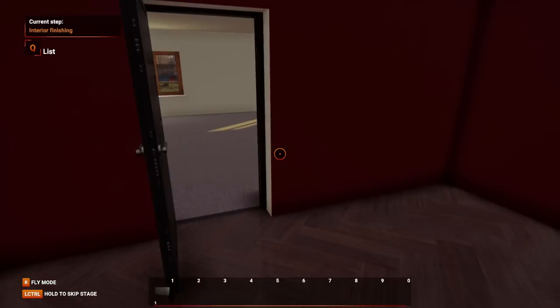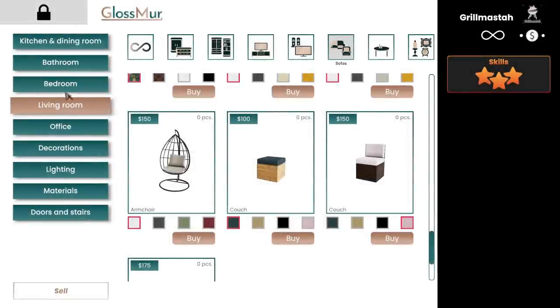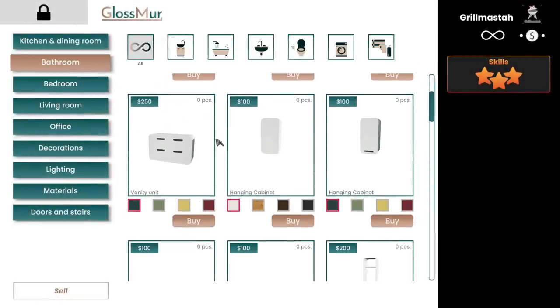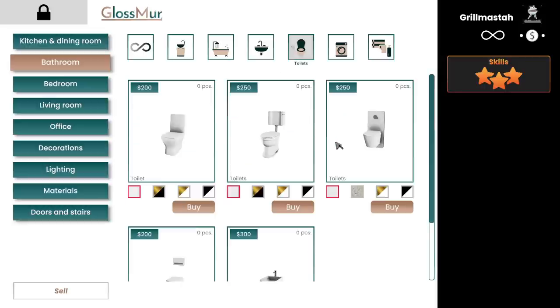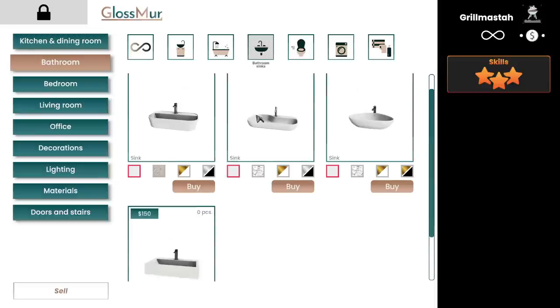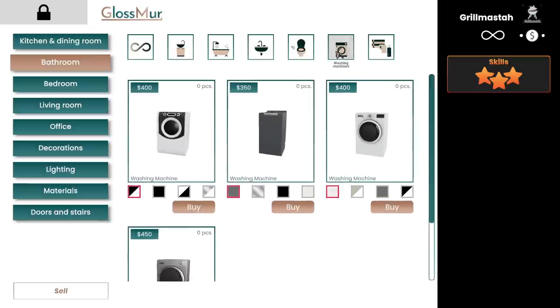I still haven't done the bathroom. This is actually one thing I wanted to see. I know I was doing the living room, but I really want to see how this bathroom is going to work. I'm assuming we just kind of stick stuff in here. Bathroom sinks, shelves, towers — give me the toilet first. I want to just attach this to the wall. Ooh, I really like that look. I need this one. And the sink's just attached to the wall apparently. I'm going to go with that. Washing machines.